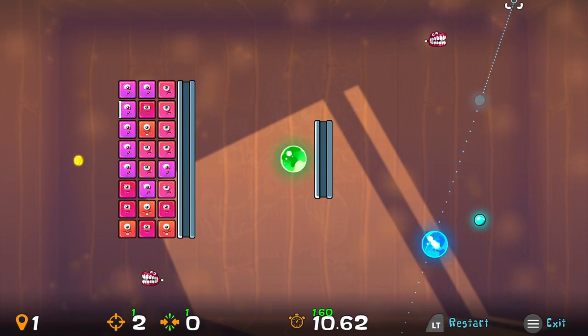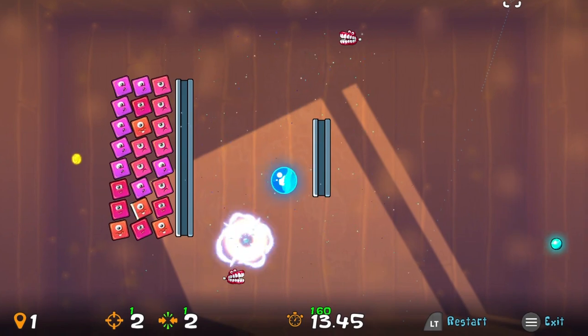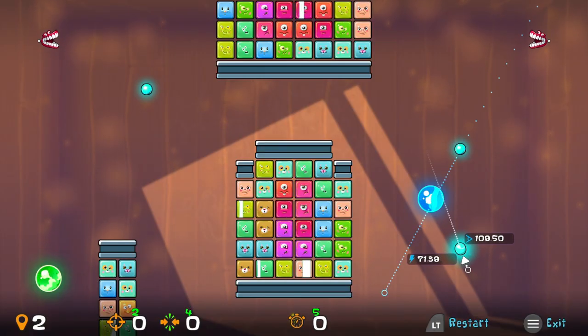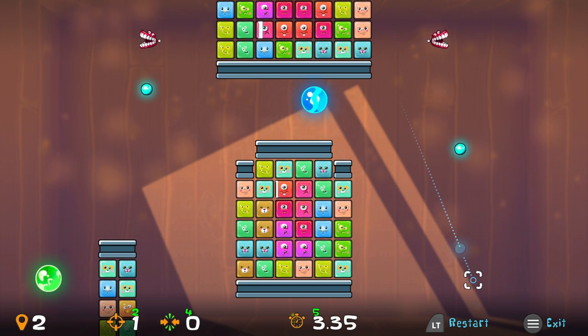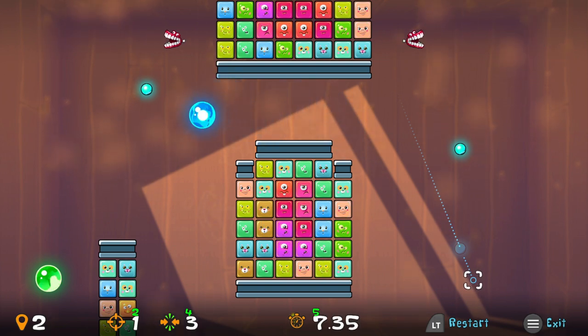There's a three-star system based on how well you do. There's usually an objective like you want to do it with one shot, one bounce, or within a certain amount of time. It's fairly simple — it's not overly difficult, but some of these will take you a few tries to get it down.